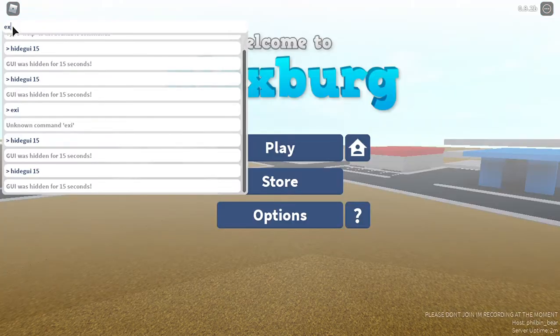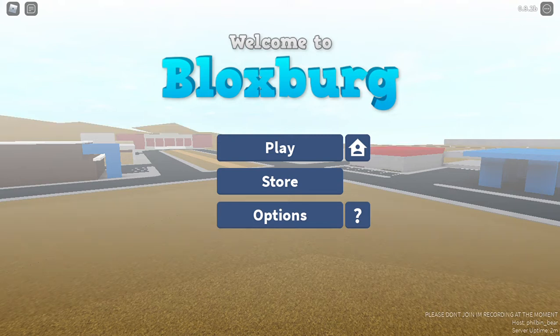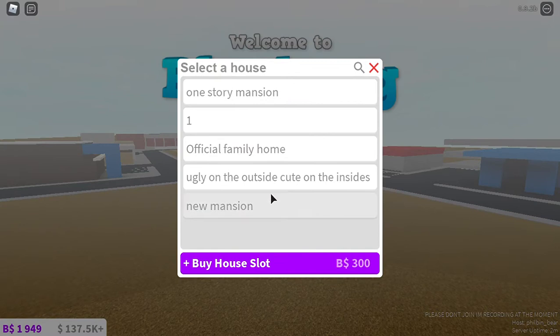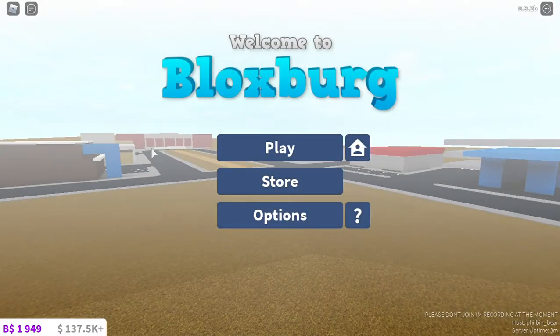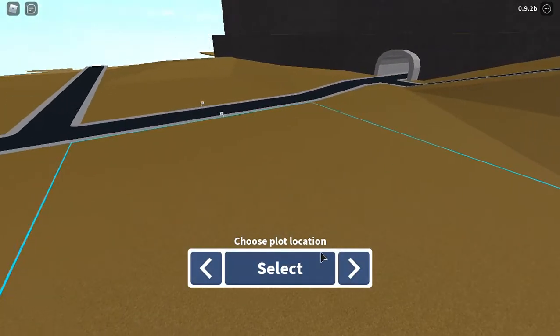I've only been here for two minutes but I thought it'd be fun to show off my plots. We're not gonna be editing this. I'm poor, as you can see — I probably have to buy money. I only have 298 Robux. I don't know where my other ones went. But the first plot we have is called One Story Mansion.